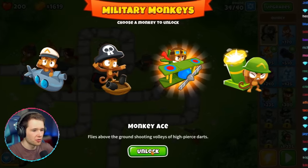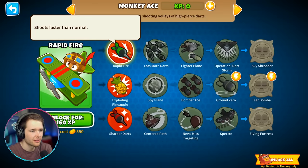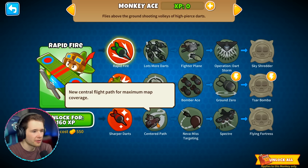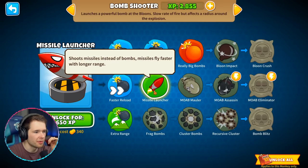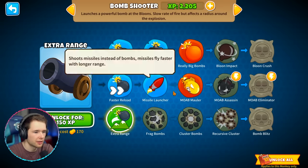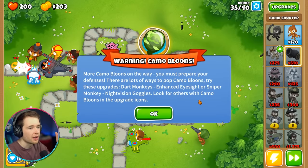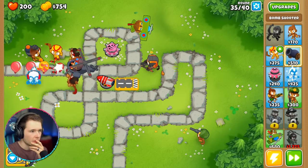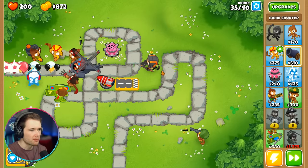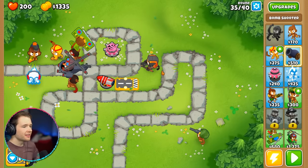I'm going to get fast reload for the ace, and a missile launcher that shoots missiles instead of bombs. Let me buy those so I don't keep forgetting. More camo balloons are on the way — you must prepare your defenses. I need more camo-detecting monkeys, but we seem to be doing okay. We're making so much money — we've got a thousand just from that round.